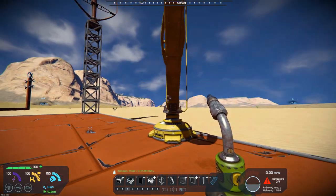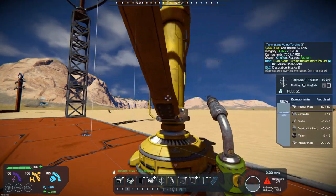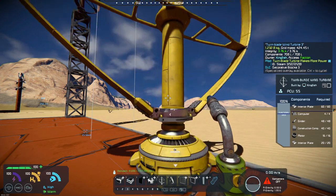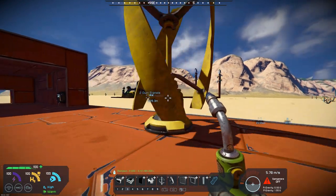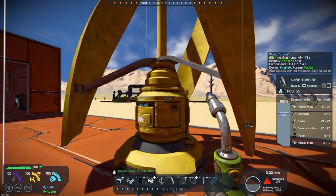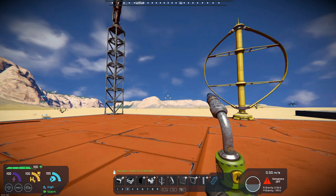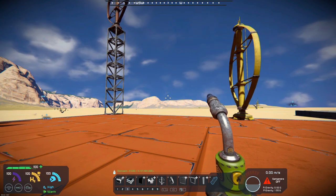He's basically doubled the amount of materials needed to build it versus the regular wind turbine, which is basically half of what that other one was. This is the twin bladed turbine that came with the decorative pack number three, and you do need decorative pack number three in order to build this wind turbine.